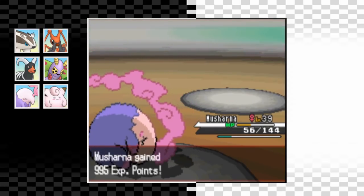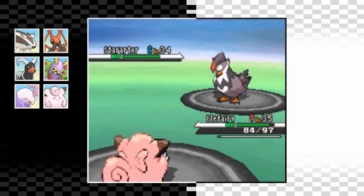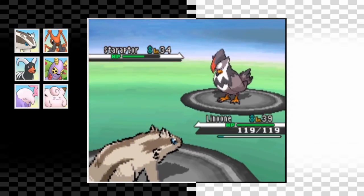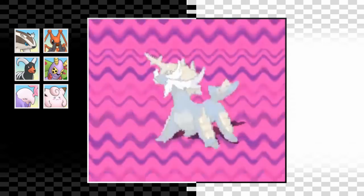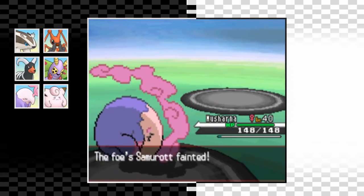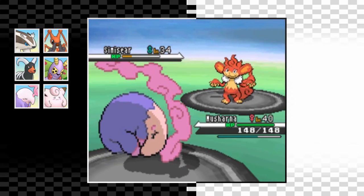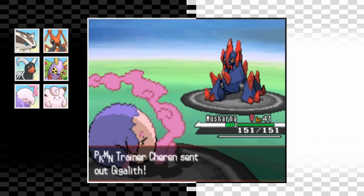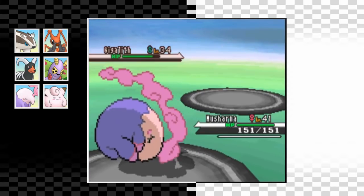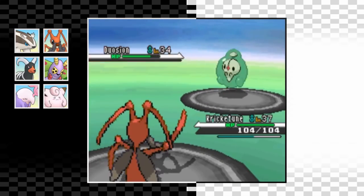Cheren has a much stronger team now but this fight still wasn't too bad. He starts with a Staraptor - I lead with Clefairy and immediately get taken out by a single Close Combat. I swap into Linoone for a critical hit Headbutt KO. Samurott is next so I swap into Musharna who has super effective Psychic moves, and it's a one shot. Simisear comes in and he sets up a Nasty Plot - Simisear got buffed in this game. I hit a Psychic for about 75% health and thankfully he misses the Fire Blast, so we take it out with one more. Gigalith is next - Psychic almost one-shots it and he wastes a turn on Iron Defense. Duosion falls to a single X-Scissor from Kricketune. Even with his buffed team, that was kind of a sweep.